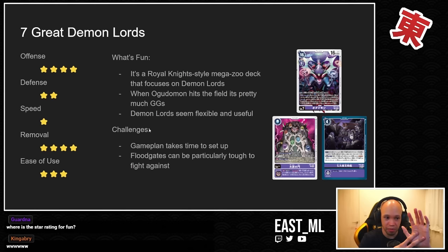Some things that are difficult: your game plan, like Royal Knights, does take time to set up. You have to get seven different cards with seven different names underneath your Gate, and that takes quite a while. There are times where your hand can be a bit bricky, taking a long time to set up, and sometimes you might die during that. Other times your hand is smooth as butter and you're firing on all cylinders.